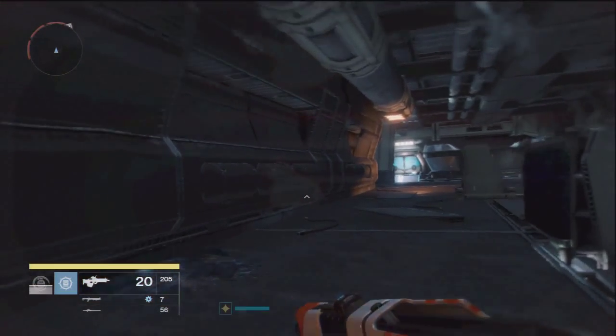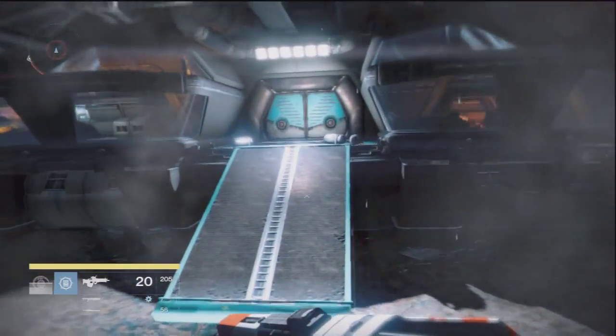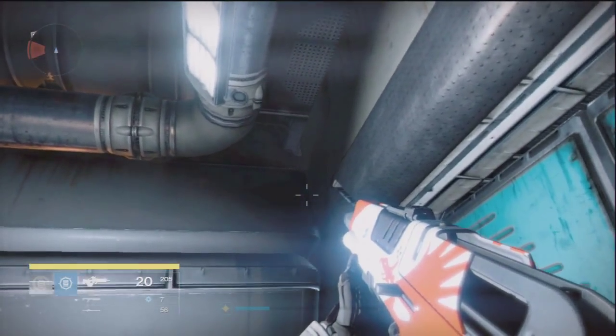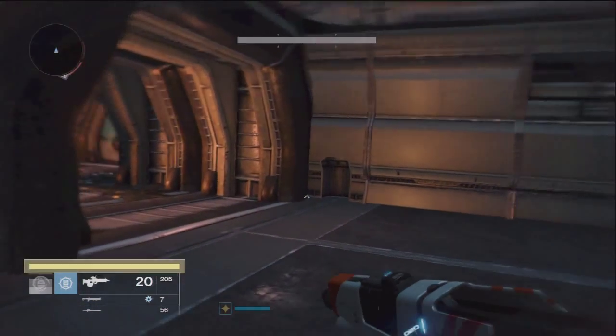My way is basically just running right over here and jumping over the door — and you're probably wondering like, jumping over the door, what is he talking about? I'm going to show you right in a second. Now there are adds behind me and underneath that area, but I usually kill them. As you guys can see, I just flew and jumped right over the wall and it brings you into this area.